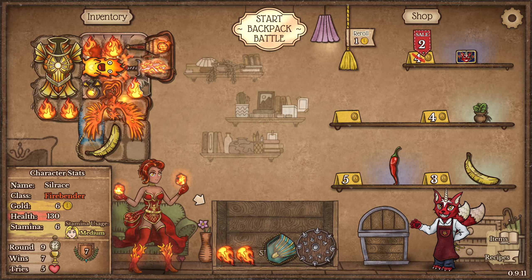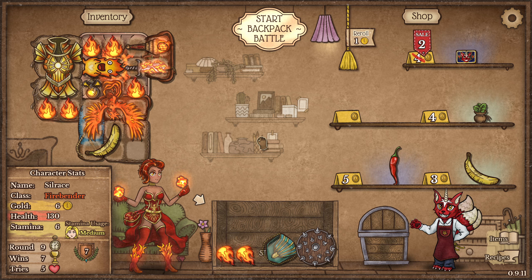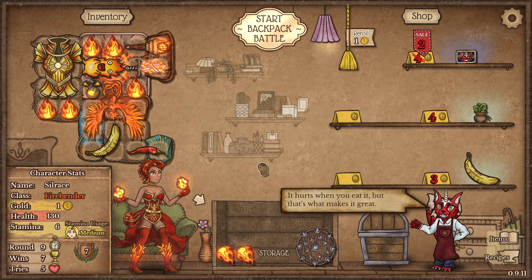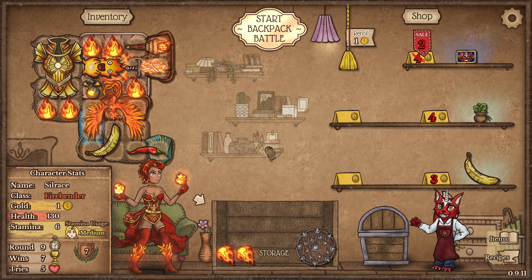Okay, that looks a lot better. Still no way to fit the spiked shield back in here, but am I gonna buy and put a chili here? I think I will — get even more heat.